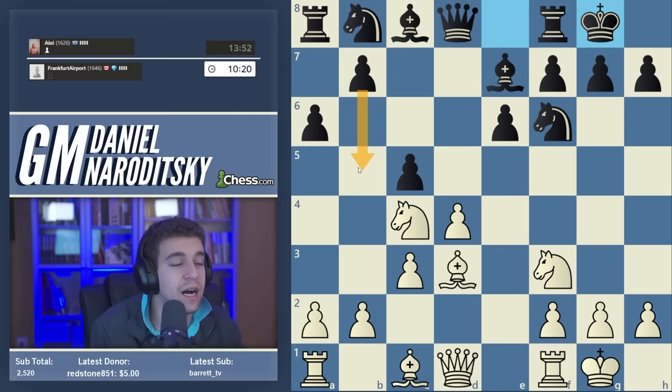After queen takes d4, black is in huge trouble. White's knights are ridiculously active, there's a fork threat on c7, the bishop is terrible, and white has an overwhelming initiative. The knight comes into d6 — it's plus two already. Black is best advised to play knight a6, but after b takes d4 it's still very unpleasant. I actually won a game here very recently at the US Open against a GM — it was completely one-sided, and Balaji is a GM. Let me show you.